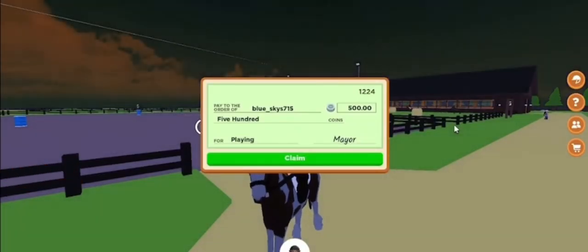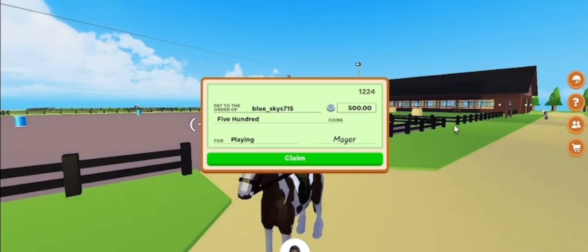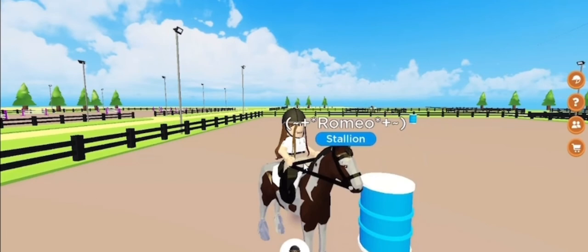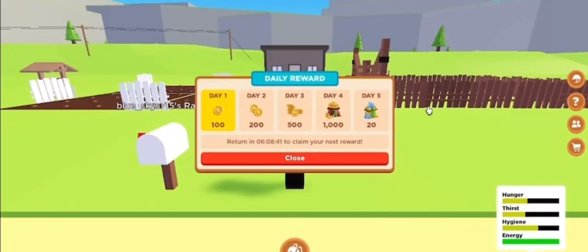The next way to make money is kind of obvious but very good: if you just play the game for a little while you will start to get paychecks, and the paychecks are for 500 coins each. Also, collecting your daily rewards is super helpful. Every day you log in you get more money: day one you get 100 coins, day two 200, day three 500, day four 1,000, and day five you get 20 gems. That's actually the only way you can get gems for free in the game — by logging in every day for five days.